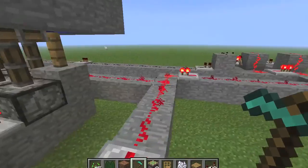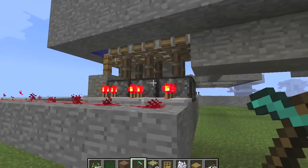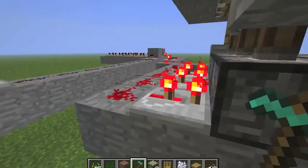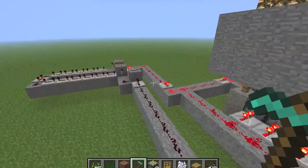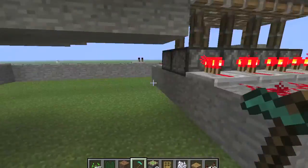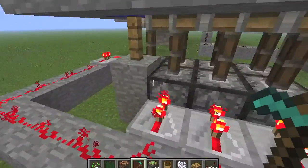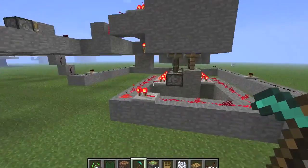This comes down into here where these are the pistons that retract to make the water flow and to make the wheat and seeds flow towards you. The reason I'm using pistons to destroy the blocks instead of water is because at one point — and I'm not sure if this is still true — water would not give you seeds, it would only give you the wheat of your crops. So I decided to use the pistons to destroy it, which do give seeds, as you could probably see.